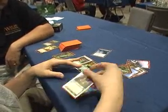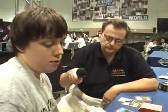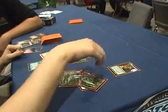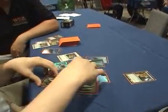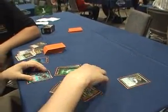So they give you the Harvest or Mind's Desire. You untap, cast the Heartbeat, have 4 mana, and untap with the mana floating. Early Harvest untaps all your lands. You probably want to float more mana, get the Storm count up a little bit more, and then cast a Desire.